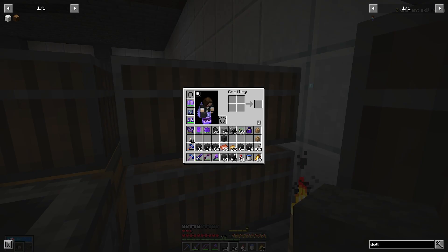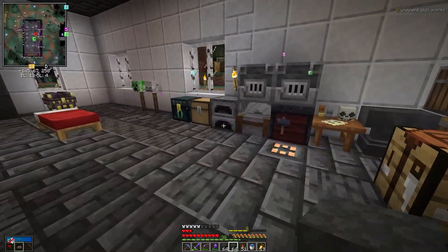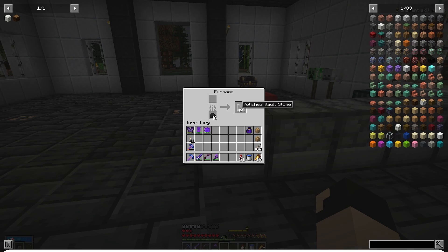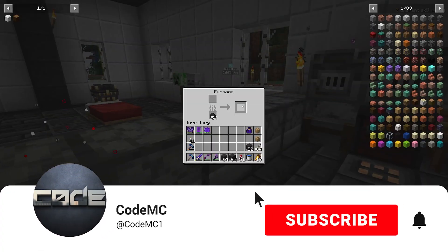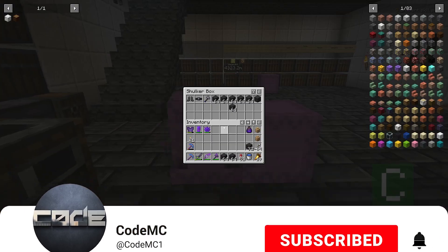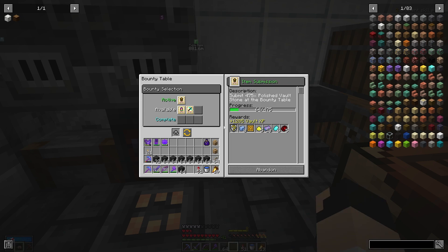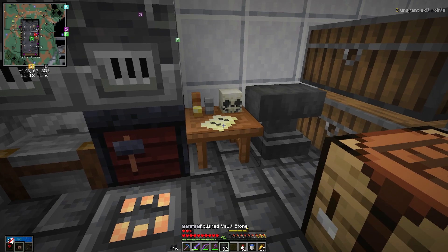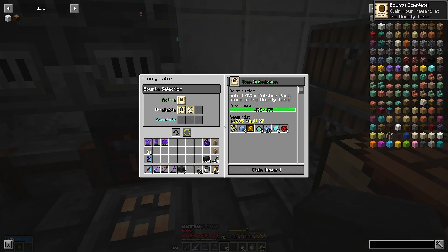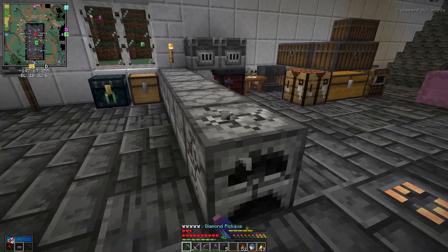How much is this? We have 416 vault cobblestone. Oh, here's some more — okay, so we have enough. We just need to smelt all of this up. All right, so we have smelted up all of our polished vault stone. Let's pull all of this out. It does a stack at a time. Okay, so we have submitted 475 polished vault stone. Let's claim that reward — we'll take our crate.